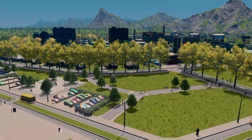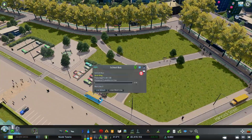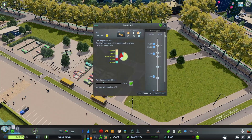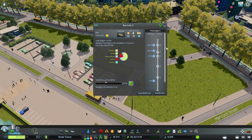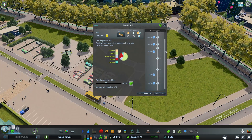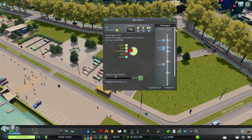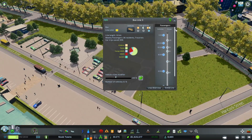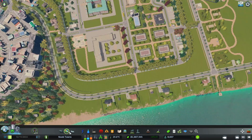Let me show you the little school bus I set up that people are using. The school bus doesn't have large capacity, but I really want to keep the little yellow school buses — I think they're so cute. And I know this is a community college so it doesn't really have to be yellow school buses, but I think they're adorable. Let's get back to adding our student housing on this side.